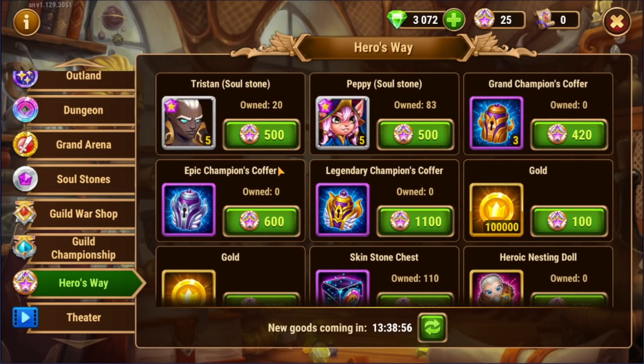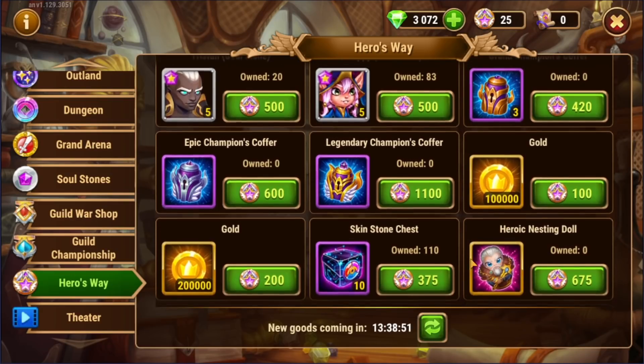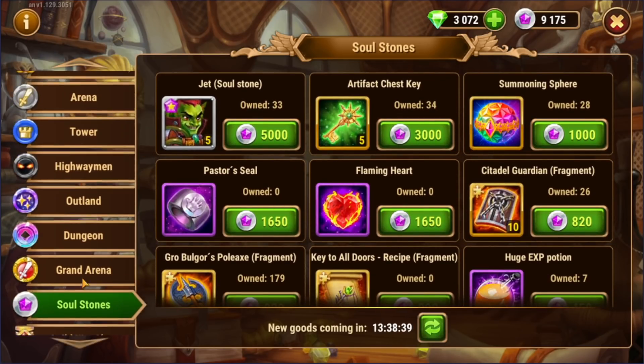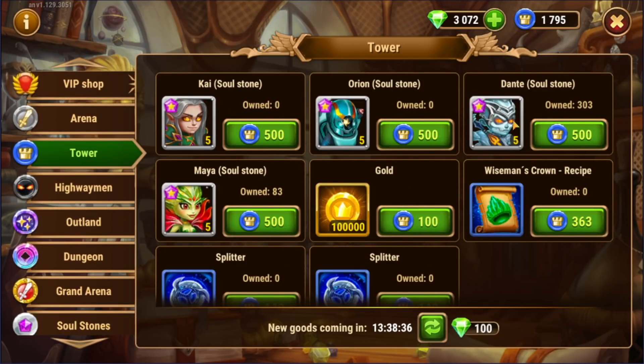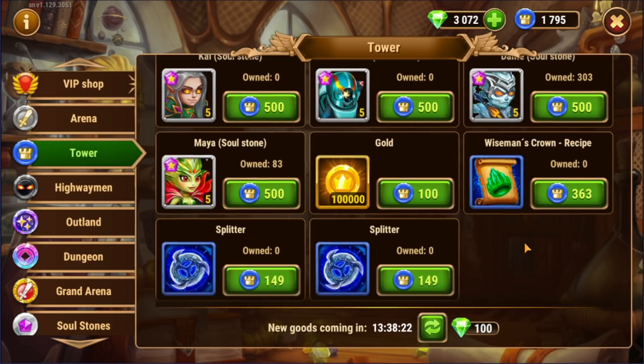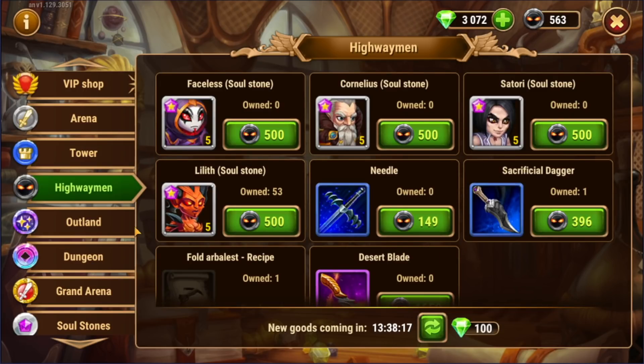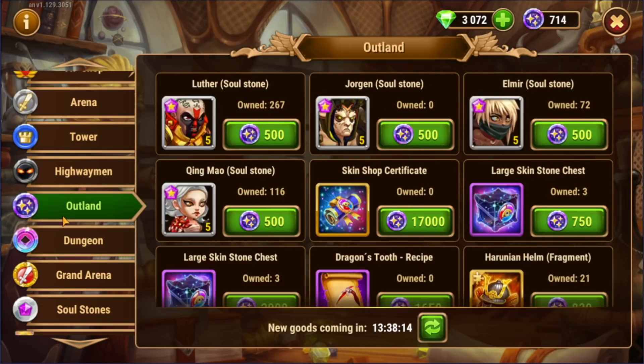I would recommend going in here and buying every item in the soul stone shop that you can, every single day. Now, if there's a hero in here that you absolutely love — maybe you love Tristan, or in the soul stone shop maybe you need Jett for your team, or in the tower shop maybe you really need Dante, Orion for your ODH, or you're trying to build a Kai team — then go ahead and spend the coins on those heroes. But after you get that hero to two, three, four, or even five stars or absolute star, make sure you go back and you're buying these items every day.